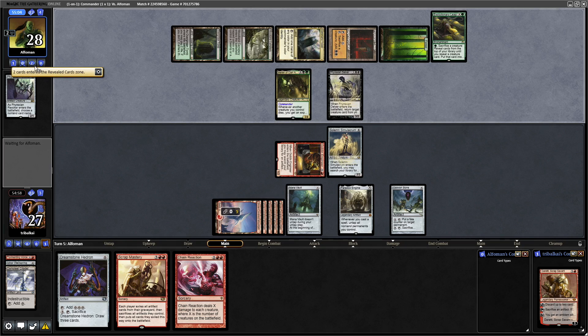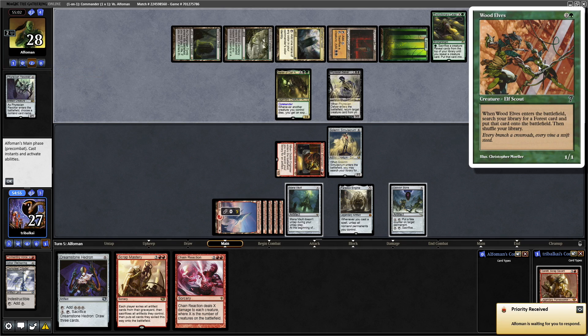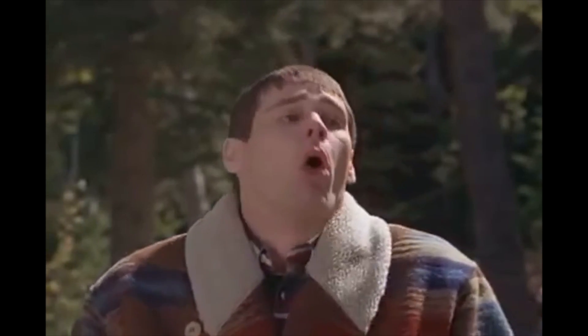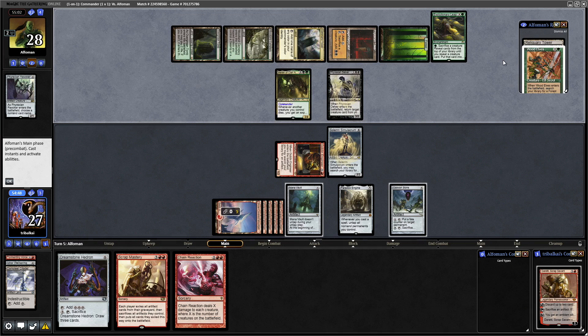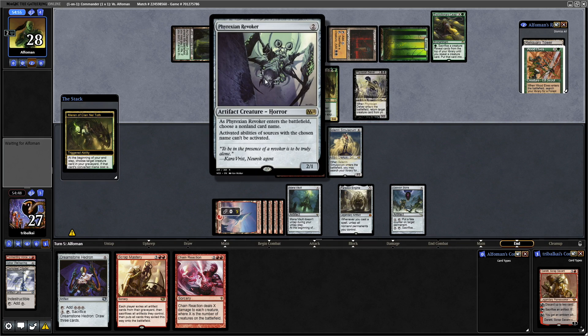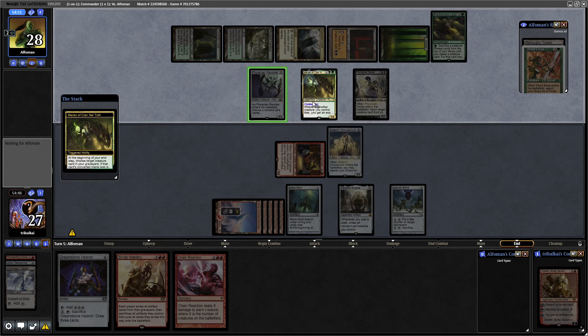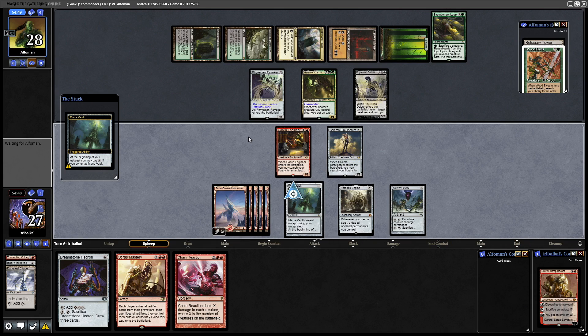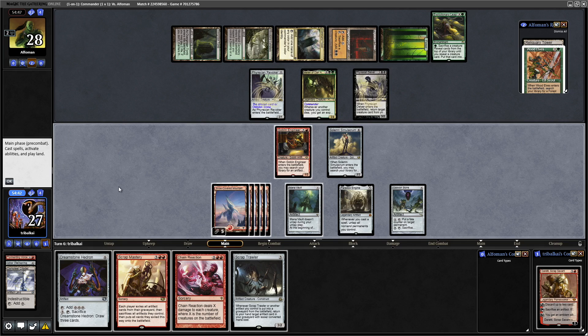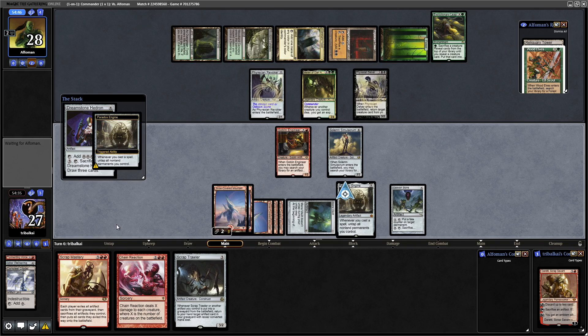We don't know what they grab with Evolutionary Leap — oh no, they reveal always Wood Elves. Why people run white-bordered Wood Elves specifically, I'll never know. So we know they've got the Wood Elves in hand. They are not swinging into our Solemn. And of course they get that back at the end of the turn — I forgot about Merrin's ability. Naming Oblivion Stone again there. Certainly not going to put four mana into the Mana Vault. Let's go straight in for the Dreamstone Hedron — that will untap our Mana Vault, giving us six free colorless mana every time we play a spell.